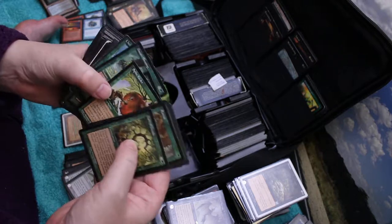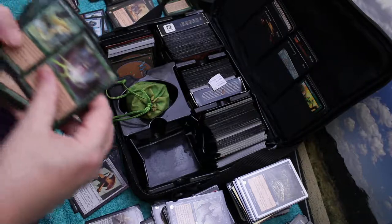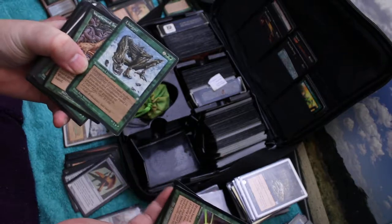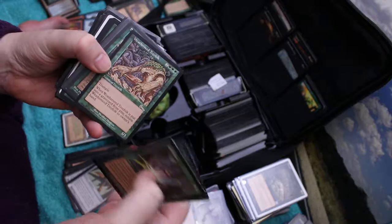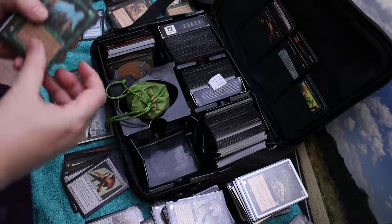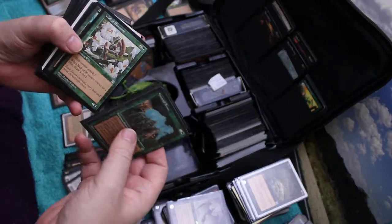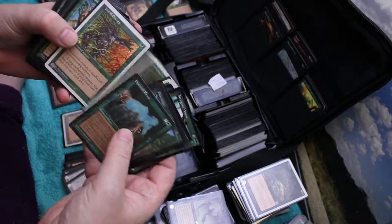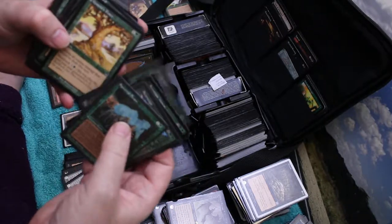Spike Feeders. Landgrant, Gaea's Blessing, Lurgoyf, old Lurgoyf, Weatherseed Treefolk. Spectral Bears, Bears, Bearscape. I think this was a very, very useful deck. Wall of Blossoms, Arrogant Worm, Arrogant Worm, Wild Growths, Instill Energy, Verdant Touch, Scragnoth, Moments.